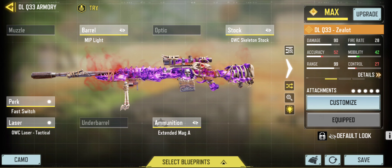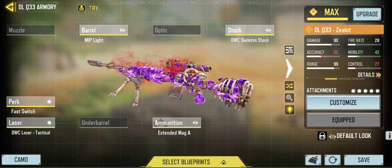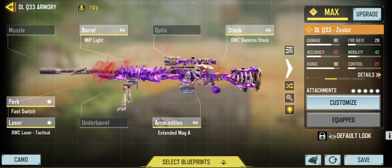Starting off we have the DLQ. The DLQ in my opinion is still the number one sniper to go with, even though it did receive a nerf especially with the mag attachment and damage decrease. It's still in my opinion one of the best guns to use for sniping whether you're in S&D or if you are a respawn sniper. Personally I'm more of an S&D sniper, especially on closer maps where I can get my flicks and movement going.